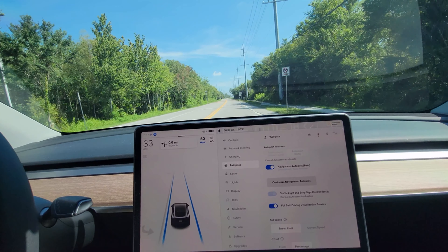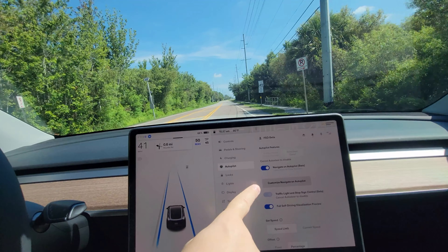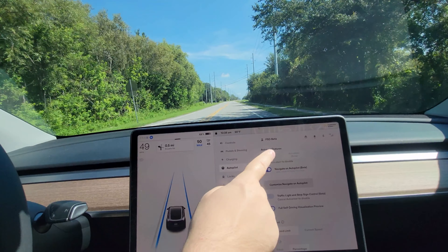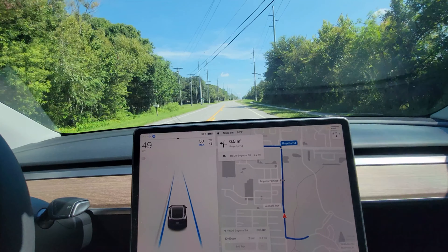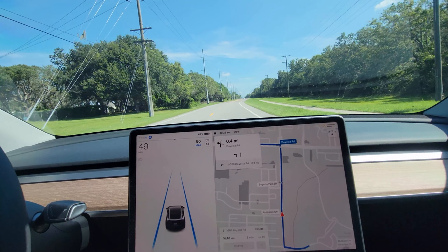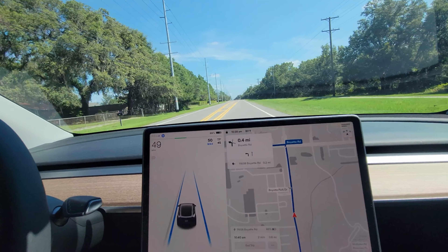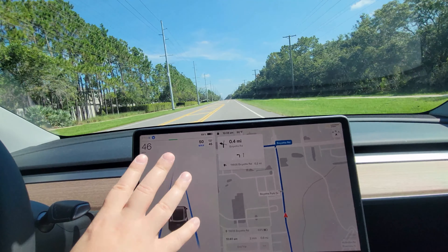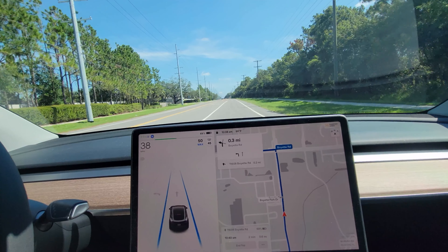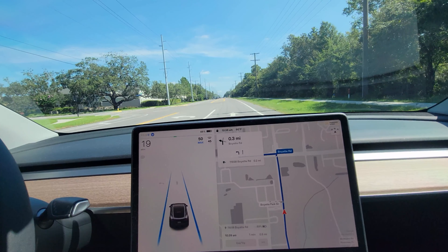Because I'm a huge fan of consistency, we're gonna do it one more time. I remembered I forgot to turn on Navigate on autopilot, so we're gonna turn that off — but we are in auto steer. I think this time it'll show that stop sign that doesn't really exist, or give a warning about it. Nope. But it's at least consistently reproducible.